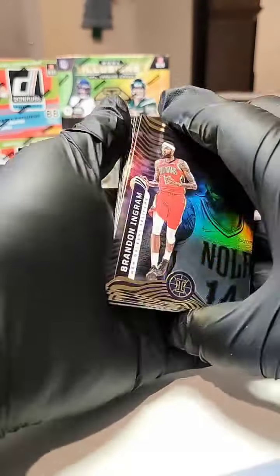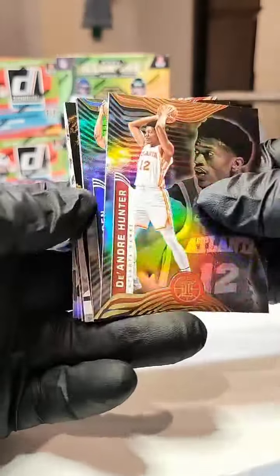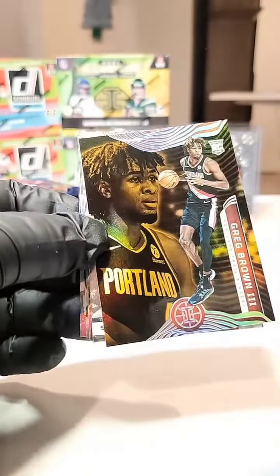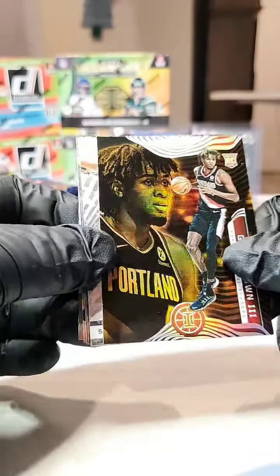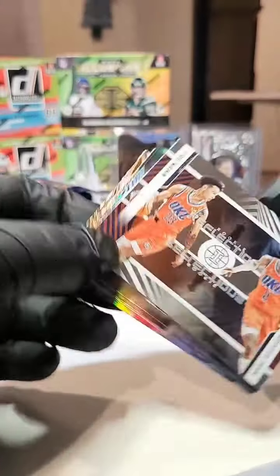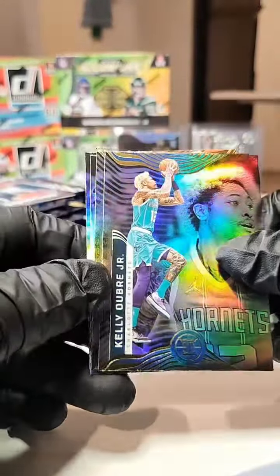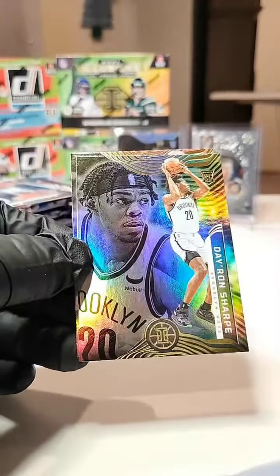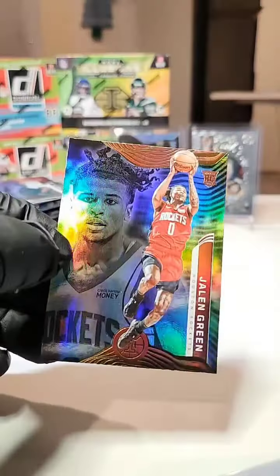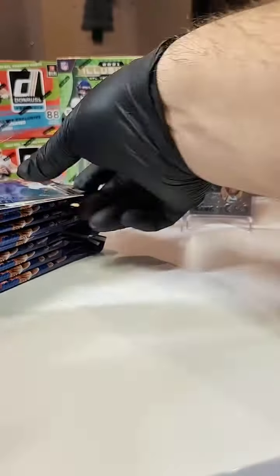Starting off with Brandon Ingram on the front. We got a Lonzo Ball, Anthony Davis, DeAndre Hunter, James Harden. Jokic base. We got another rookie orange — Greg Brown the Third, going out to the Trailblazers. We got a rookie Reflections — Trey Mann and Shai Gilgeous-Alexander. Nice pull there for OKC. We got a Kelly Olynyk and a Hakeem Olajuwon behind that. And our rookies: a Dayron Sharpe and a Jalen Green. Jalen Green! Not a bad second pack either, not bad at all.